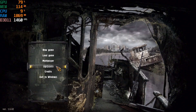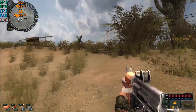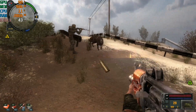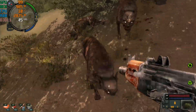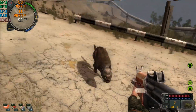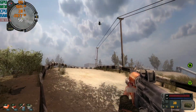Stalker: Call of Pripyat, running at 1920 by 1080 with the maximum graphical quality preset. We're out taking a stroll, enjoying some fresh radioactive air, and fighting vicious dogs that take about 20 bullets from an AK-47 to put down. We're getting 48 to 52 frames per second — smooth gameplay, no problem whatsoever.